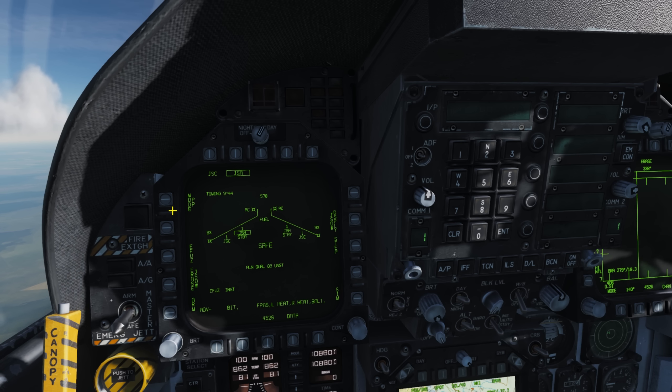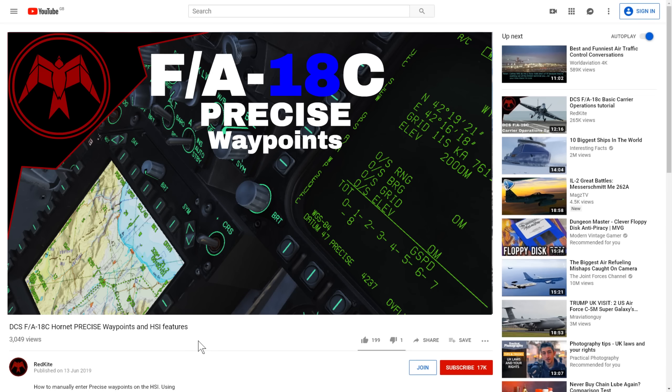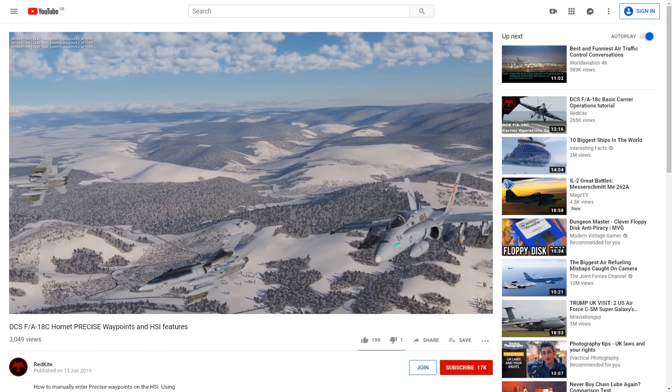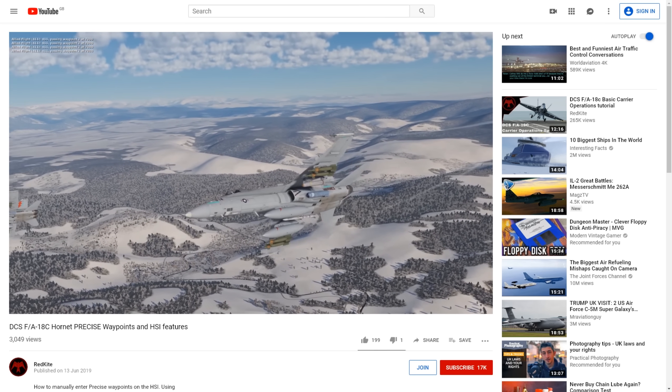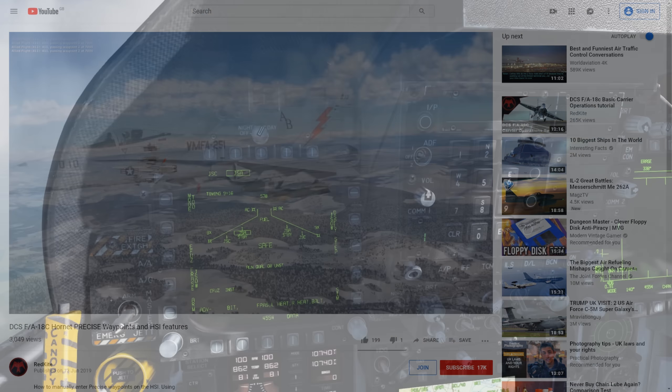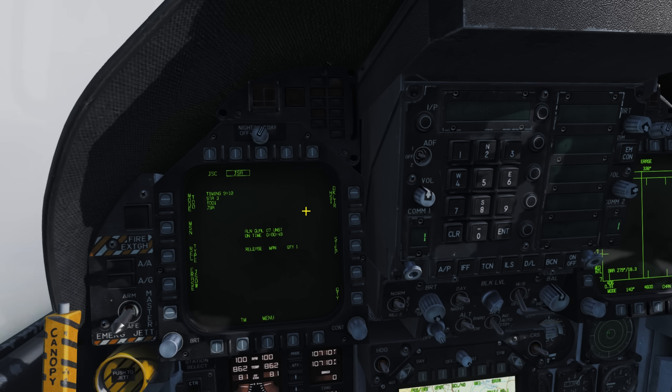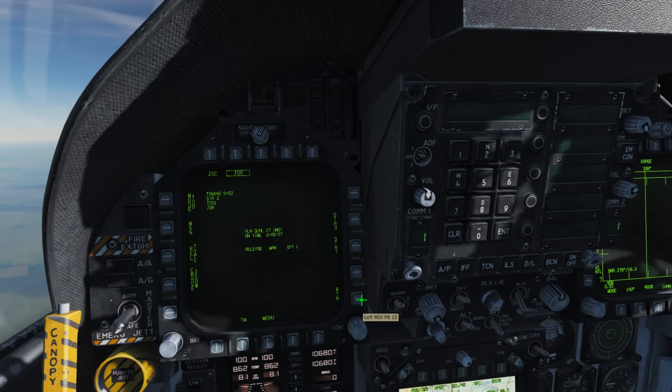We'll require a set of coordinates in degrees, minutes, seconds and decimal seconds for preplanned mode, and for target of opportunity a waypoint or a designated point with the targeting pod is required. I've covered creating precise waypoints for weapons employment in a linked video if you'd like an overview. With our mode selected, we navigate to the JSAW page. Much the same as JDAMs, only manual release mode is currently available, and unless you want to change the quantity to drop, we will not need to change anything here.